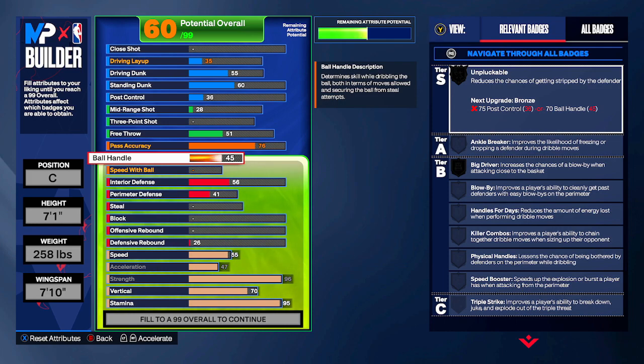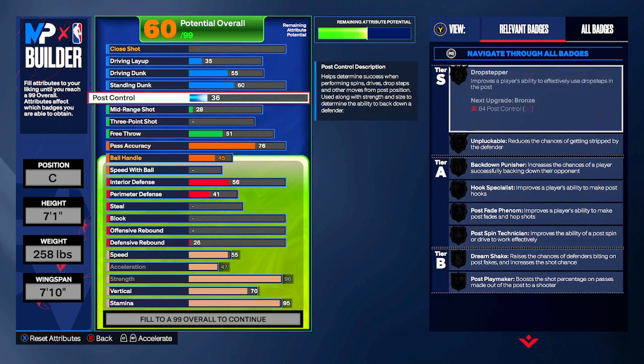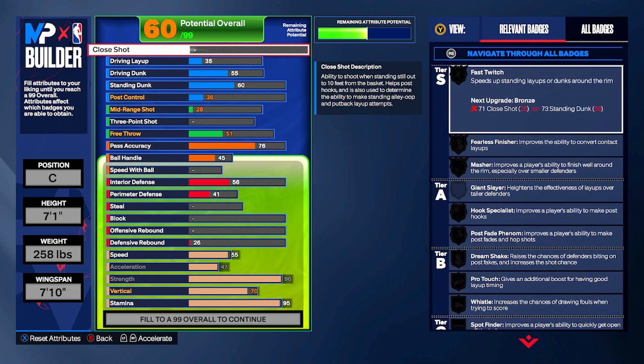For playmaking we're going to bump ball handle up to 45, nothing on speed with ball. I'd like to get pass accuracy up into the 80s, but because we have to put so much into finishing, defense, and strength to make it a Shaq-type build, this is what we have to work with. The 76 pass accuracy gives you Silver Break Starter, Silver Dimer, Silver Relay Passer, and Special Delivery, so when you grab a rebound you'll get fairly clean animations throwing the ball up the court.